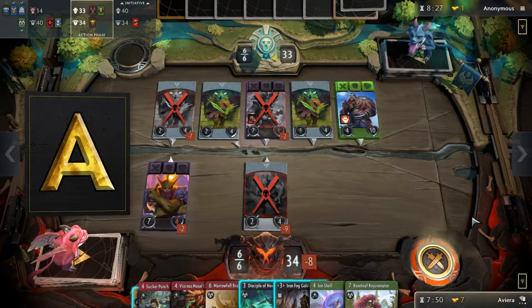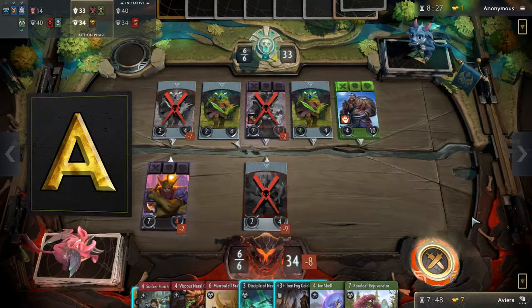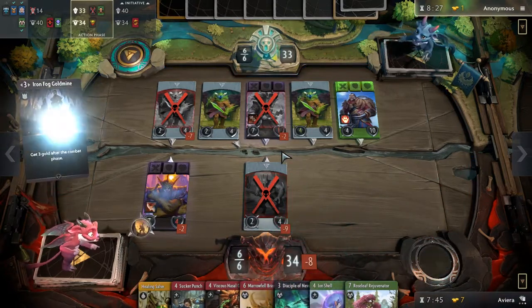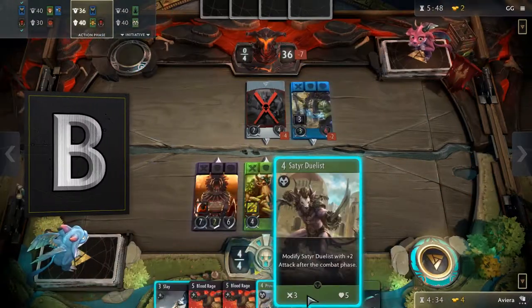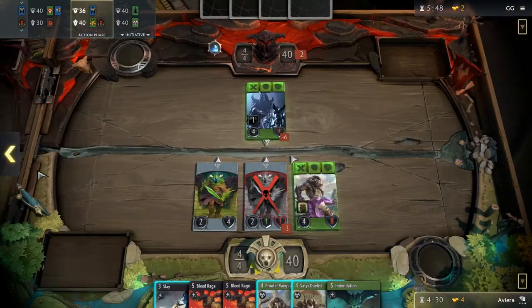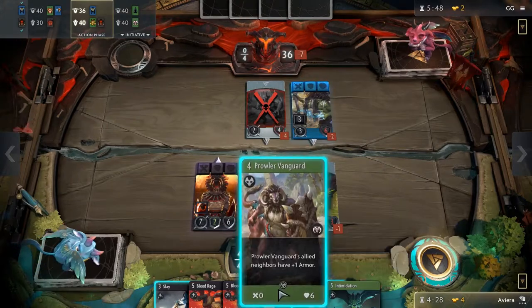A tier is for heroes that are really good but require some color synergies. Unlike S tier heroes, they require you to have decent main deck cards to unlock their full potential. B tier is for heroes that are good in general but some parts of their kit may be lackluster. They could either have low stats, a weak passive, or a bad signature card.